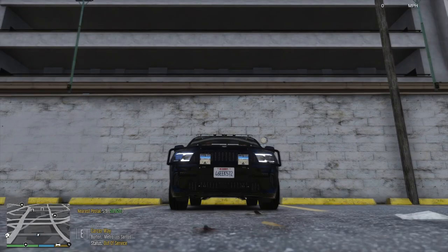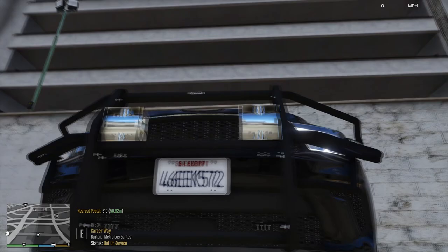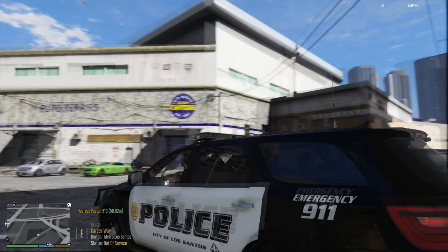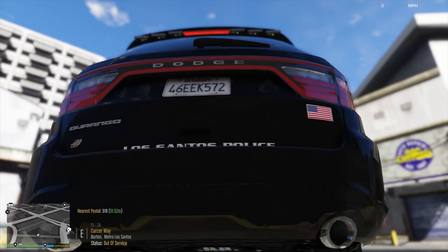We got this Go Rhino wraparound push bumper with dual siren speakers, Sound Off Signal and Power lights. We got the Code 3 light bar, and Sound Off Signal and Power lights — that's also what we call the outer edge lights.